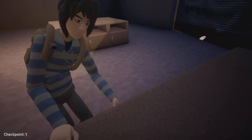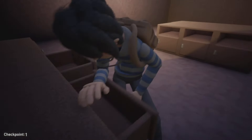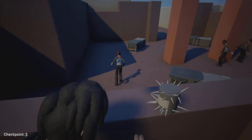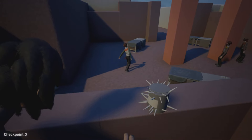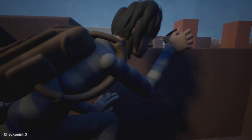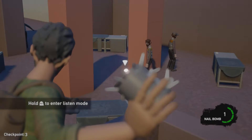It starts out with a cutscene with me being the player searching through drawers looking for a weapon. Then it comes up on some infected. It introduces the nail bomb and it tells you how to listen for enemies, and you can use the bomb.